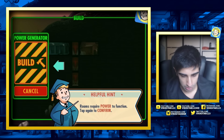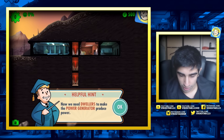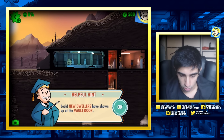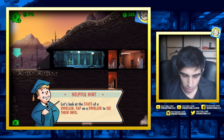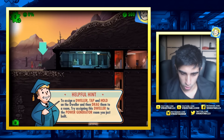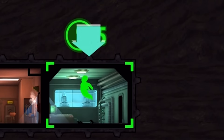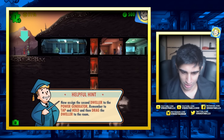Welcome to your new vault, let's introduce you to the basic concepts. Build a power generator to produce power - we need dwellers to make it work. New dwellers have shown up at the vault door. I only have one option of where to put this guy. He has five S - what does S stand for? Is that just strength? Is that what you need for power?